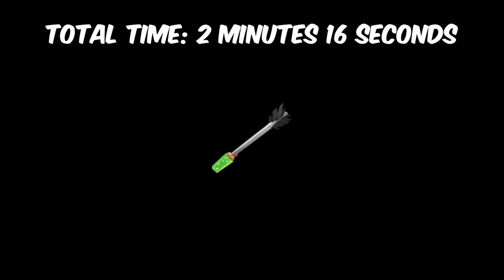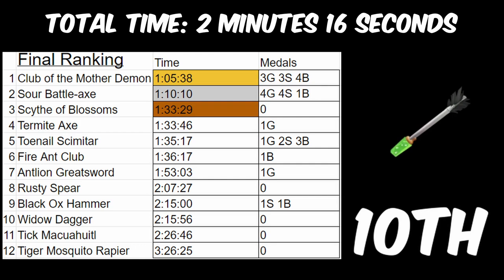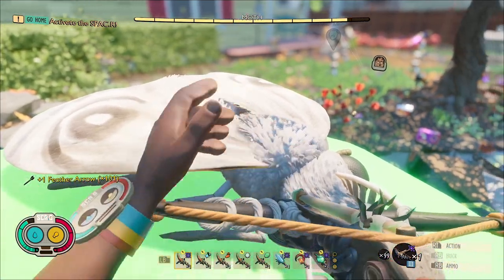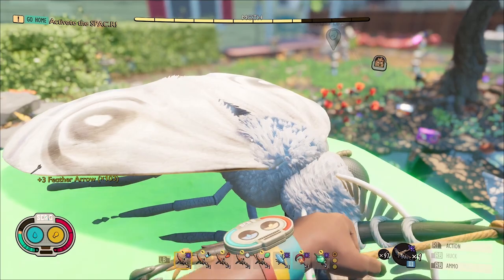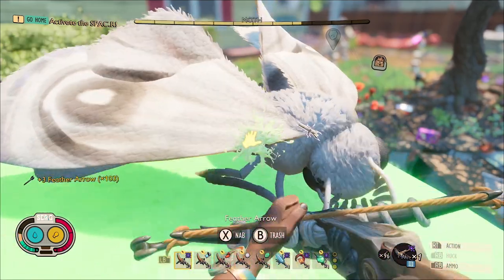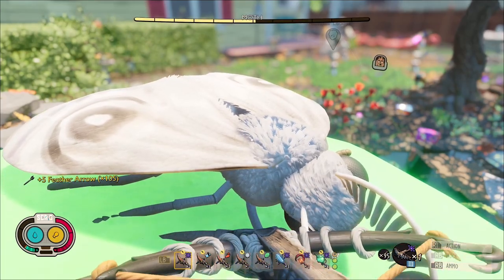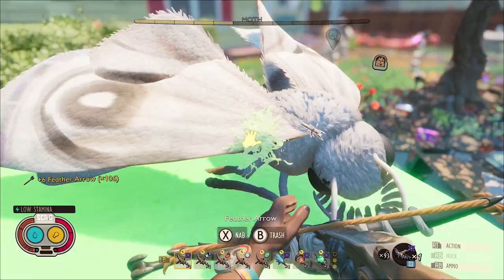Let's begin with the sour arrows, which obtained a total time of 2 minutes and 16 seconds for killing all enemies that are weak to sour. This would place it in 10th place out of all of the sour weapons, meaning that the sour arrows are extremely weak. I prefer the ranged weapons to be weaker, as they require much less skill to use and allow for encounters from a much further distance. I don't recommend using sour arrows, as they are very expensive to craft and clearly not that strong either.